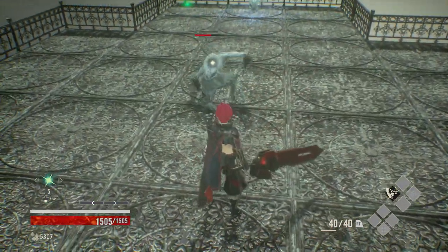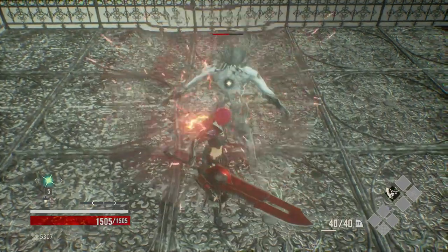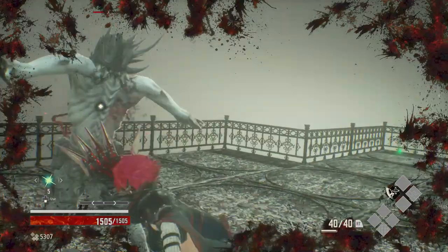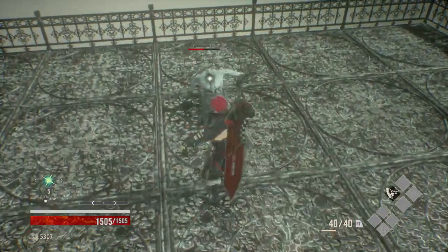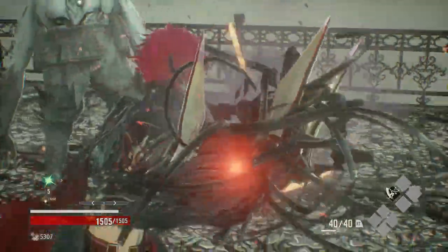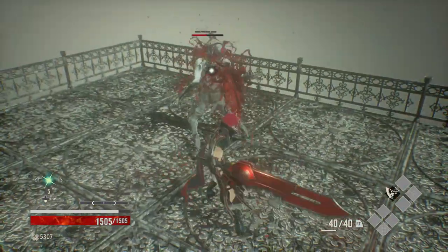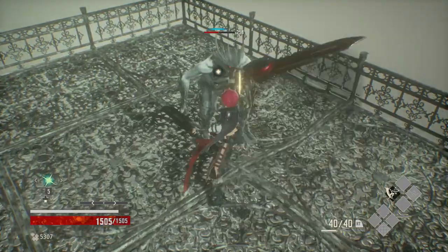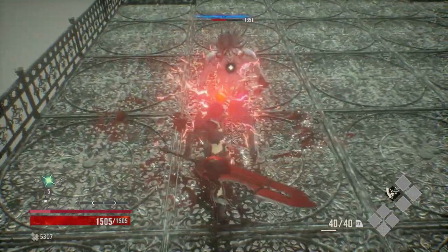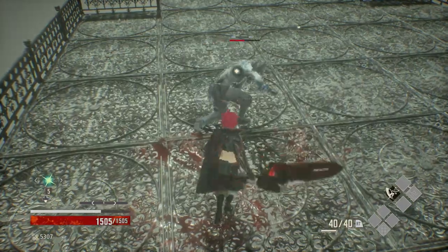This will work on every enemy besides bosses, since bosses are always going to be looking at you. It will only work on basic normal enemies and maybe some elite enemies, just not bosses. Get behind them and do not repeatedly press it or you'll basically be spamming that ability and get hit. Just dodge, get behind them, and it's like you're tasing him and performing an assassination on him.